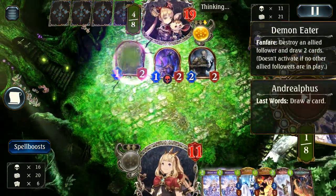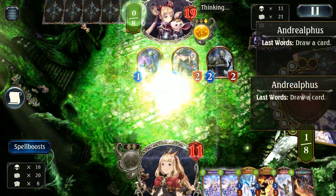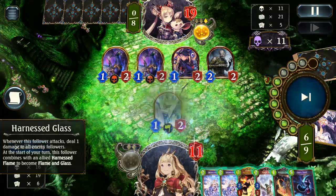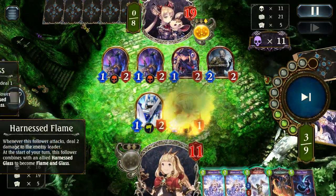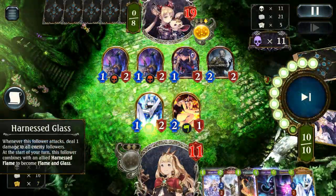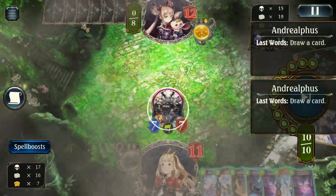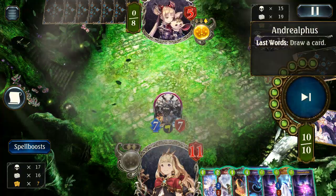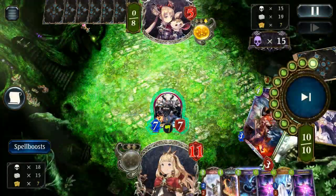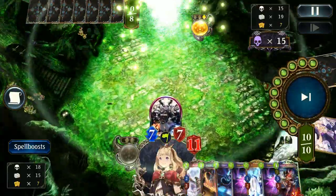Absolutely nuts. So at this point we can pretty easily go for the Harnessed Flame and Glass — all we were counting on is that they didn't ward up too heavily or do anything too crazy — because Flame and Glass's effect allows us to basically deal 7 to everything on our opponent's board, then deal 7 to face, thanks to its basic attacking effect. So there it is: Flame and Glass, 7 to everything and then 7 to face, an extra Dimensional Shift just to close this game out. In total, a pretty comfortable 28 damage. Can't really go wrong with that.